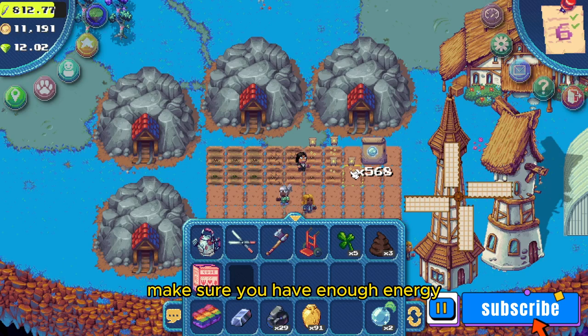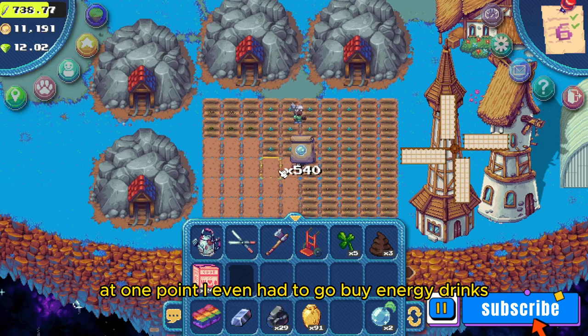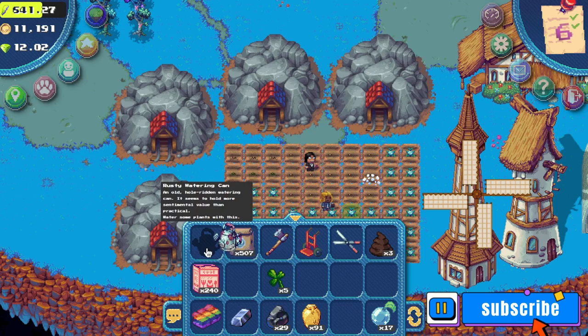As you can see, I had to repeat this process many times. At one point I even had to go buy energy drinks — I think I bought a total of six or seven. Energy drinks are quite expensive as they cost 1,000 coins just to replenish 50 energy.